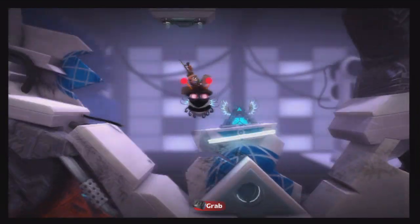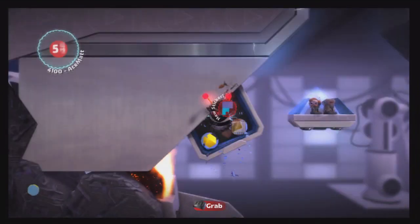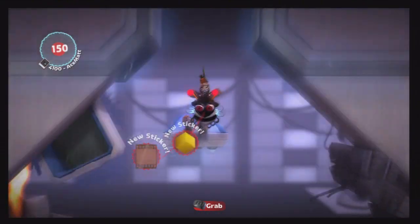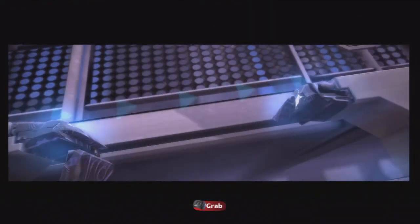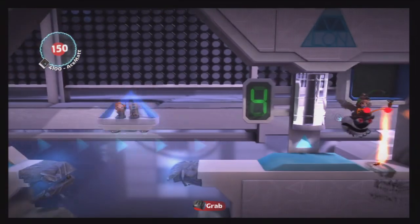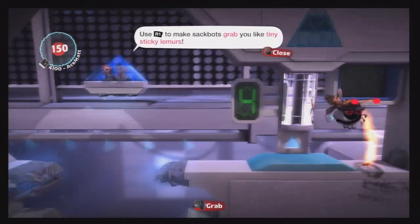Here's the B2.0. It's kind of like a little fly around - there's three prize bubbles right here. You fly around with this thing. Make sure you don't hit the electricity. It has health like the other vehicles from before.